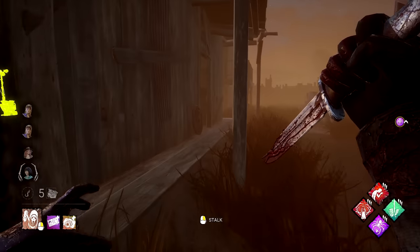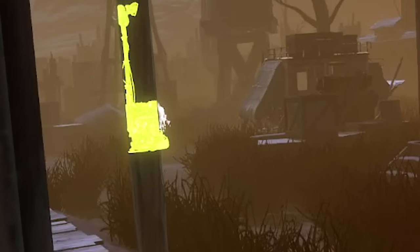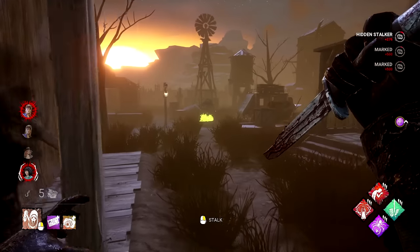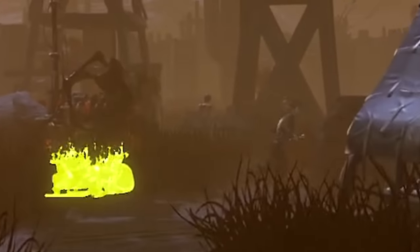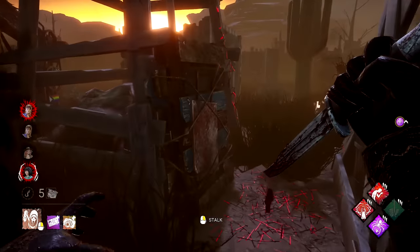Discordance is like the best perk for this build. Do you think we can stalk them all the way from fucking shack? Oh, this is gonna be dirty. I can see the tip of their toes, dude. They're so confused. They didn't know where I was. Say goodbye to your gen progress, idiots.